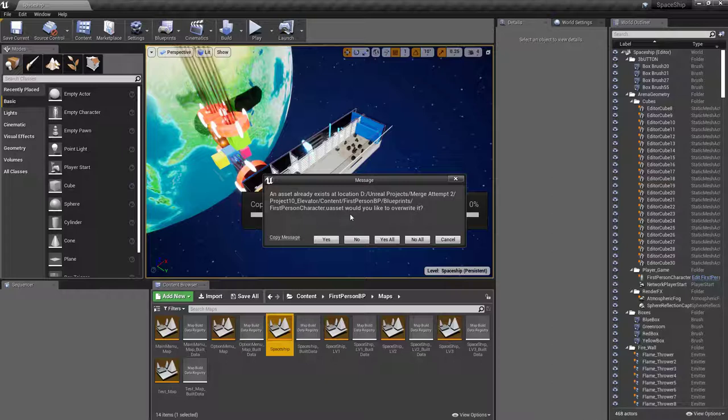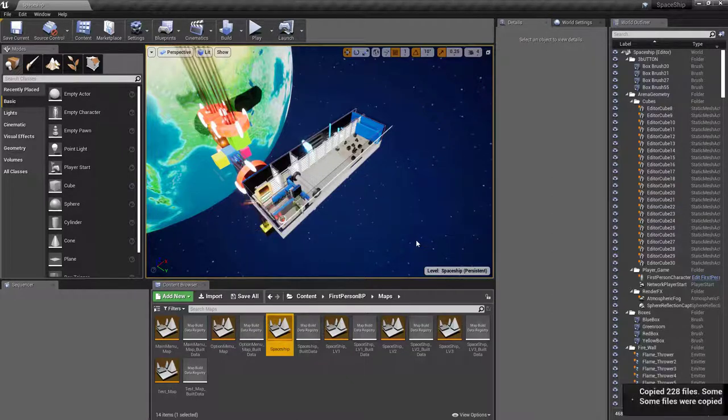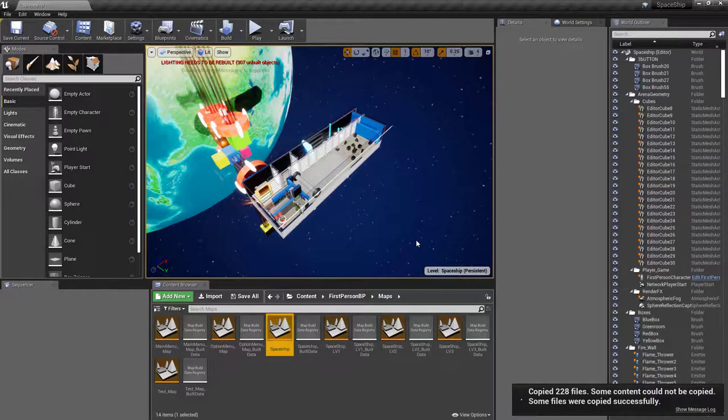It says an asset you're bringing in already exists in this location — are you sure you want to overwrite? No, I don't want to overwrite, because the asset they're talking about is most likely the first person player. The version of the player I'm bringing in doesn't have a health bar, flamethrower, or ice thrower — so that's not the asset I want. I can see it right there: it says 'First Person Character.' So I'm going to say No to All and wait until everything is copied over.